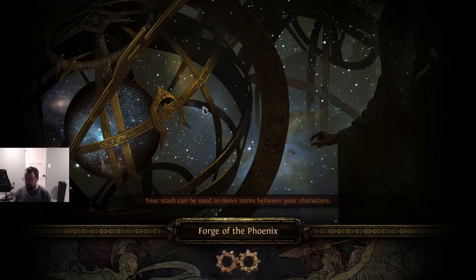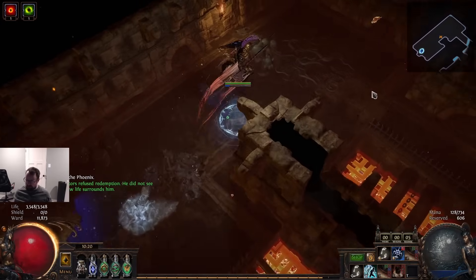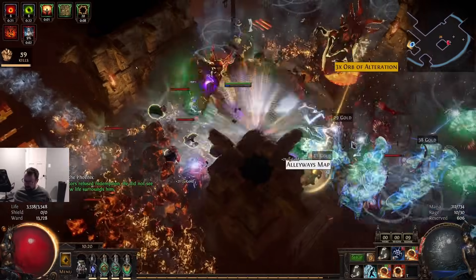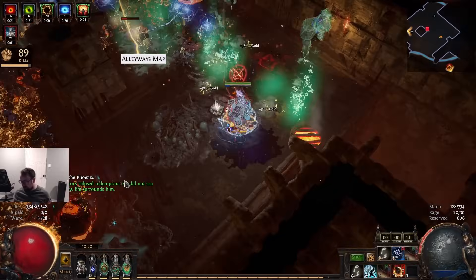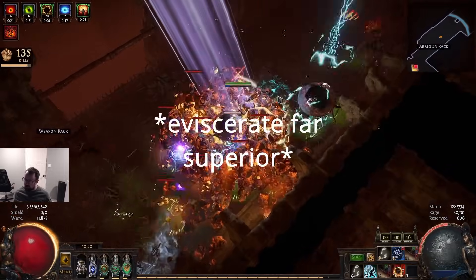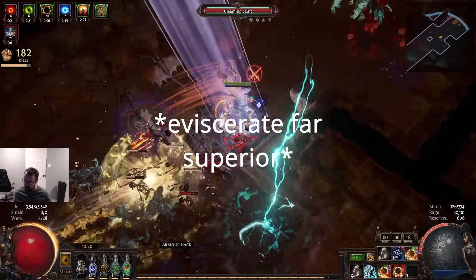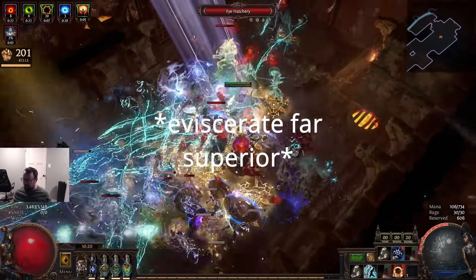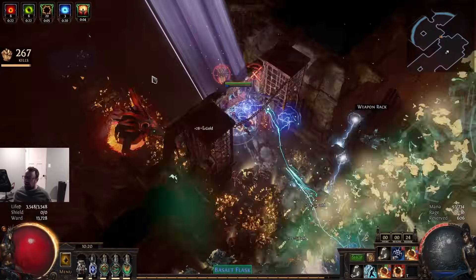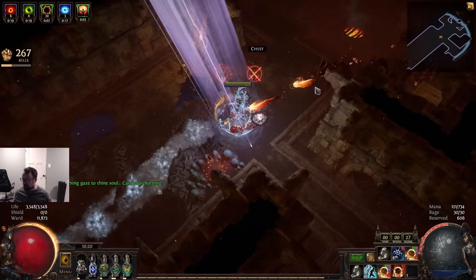I decided I wanted to ping-pong between multiple retaliation skills. Originally I started out with cyclone for the spinny AOE and the fun times, but since then I've moved on to just doing both retaliation skills and ping-ponging between crushing fist and eviscerate. Crushing fist I think is just a far superior skill - it has insane AOE and range, and its hit is about 20 percent higher at base, so it hits a lot harder.